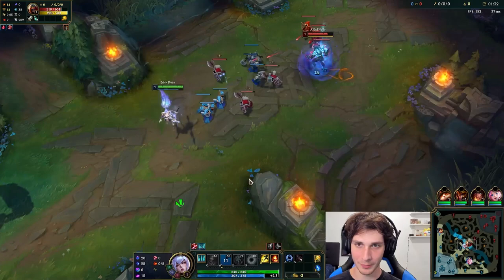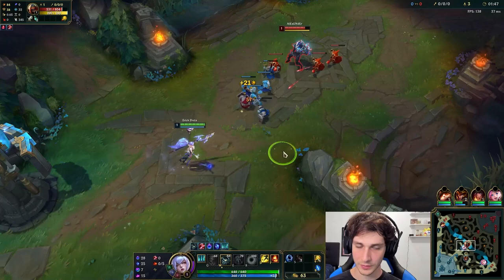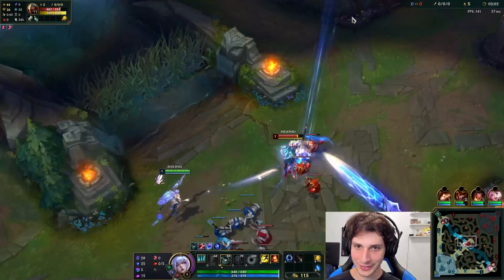I'm going to start whacking him. We already see the damage isn't that bad. Let's go check out my auto attacks — so the auto attacks look really big in this skin, and the sound effects are pretty good too. This is a robot skin line, so finally Janna is getting her robot skin. The sound effects kind of sound like I'm throwing my cybernetic force at them.